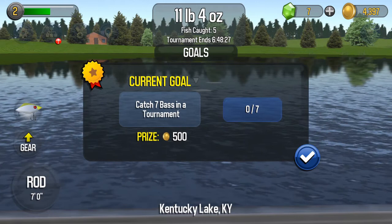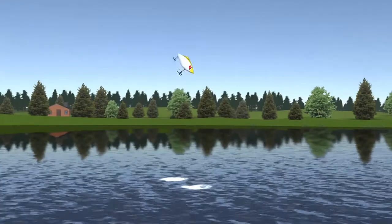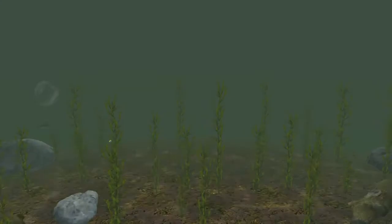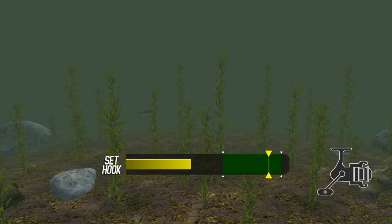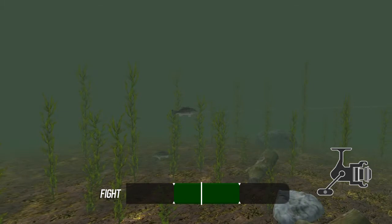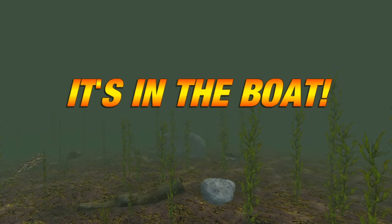Oh, there's one right there. We gotta move the distance. Move over. Oh, right there. Catch it. There comes a fish. Let's set it. Yeah. Now reel him in. Keep it in the green. Think we got him. It's in the boat. Two pounds, four ounces.